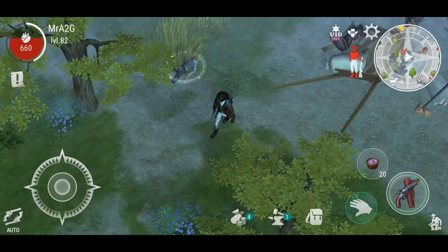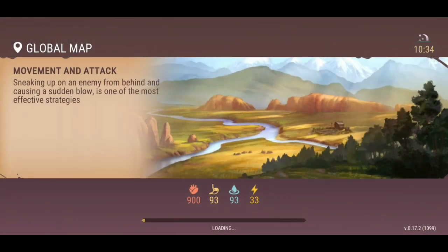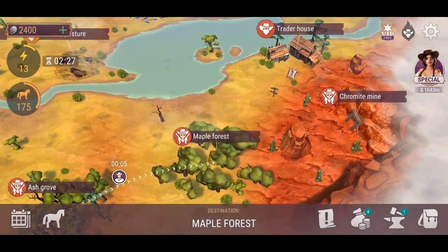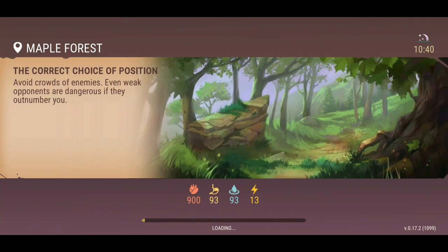I'm going to leave all that there. I'll take the bandages with me because I can just heal up nicely. I'm just going to let all of my clothing sort of break and then I'll chuck on the new clothing. So what we're going to do is leave real quick. I'm going to head over to the Maple Forest, see what's there. And then the Chromite Mine will be the last stop.